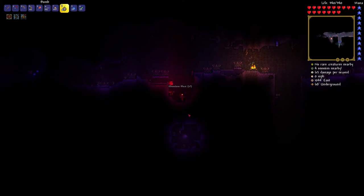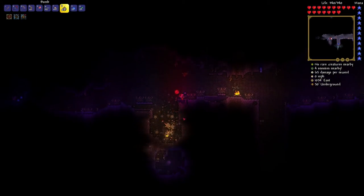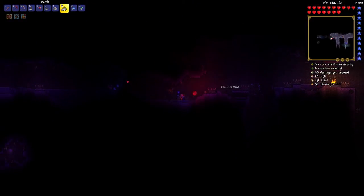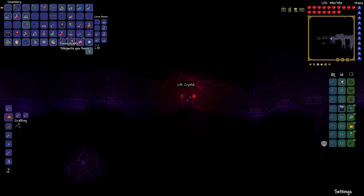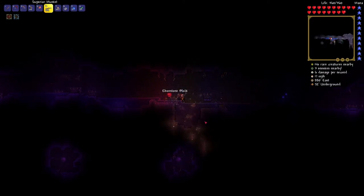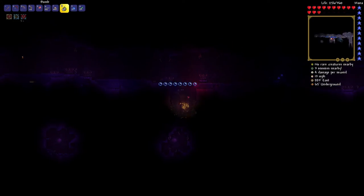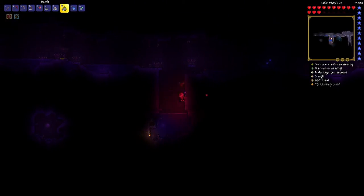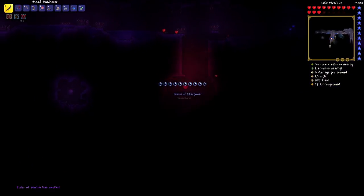Let's see if we can get down here. What do we got this time? The Band of Star Power — I don't really need that right now, I don't even use any mana weapons. But looks like we've got another heart over here, which I'll grab. We're at 360 now, we're getting there. Let's put some torches down so you guys can actually see what I'm doing. After we use this one, I'm pretty sure the Eater of Worlds is going to spawn, right? I can't imagine the Eater of Worlds is going to be very hard with our current setup — he's pretty easy to dodge.